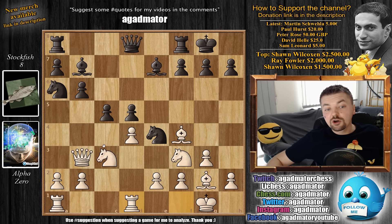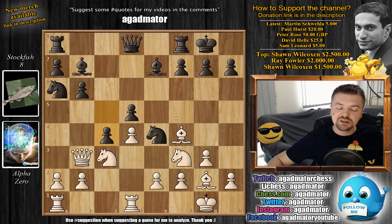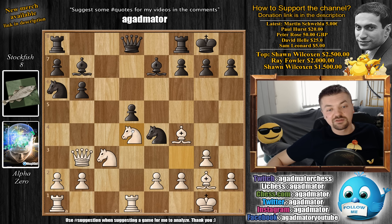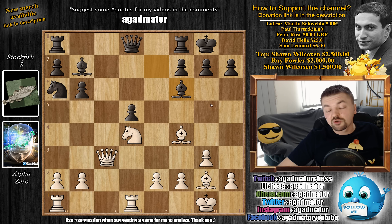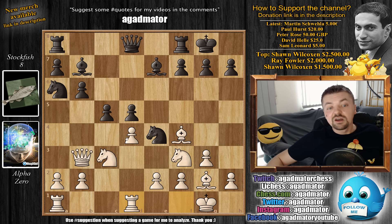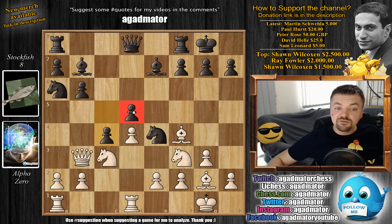Rook f to d1, and now comes c4. This c4 is a really exciting moment because it's a very committal move. For example, you could also capture here, but that doesn't really gain anything after knight captures - you just improve the position of white's pieces. So to take is a mistake if you're not gaining anything. Stockfish instead plays c4, a very committal move. Yes, you have created a very strong c4 pawn, but the base of the pawn chain - the d5 pawn - is now very weak, and this is what alpha will use as a homing beacon for the rest of the game.